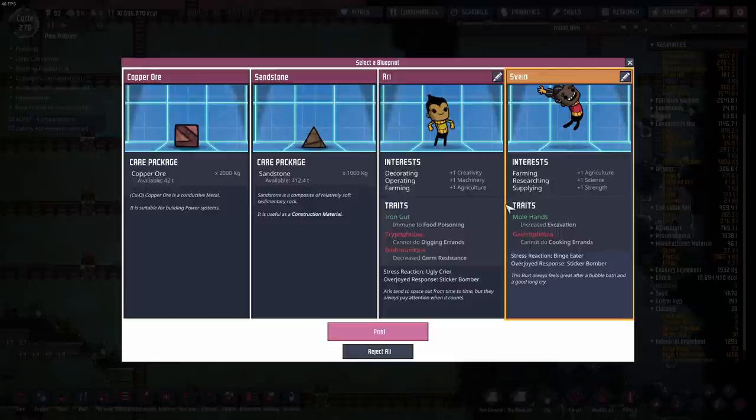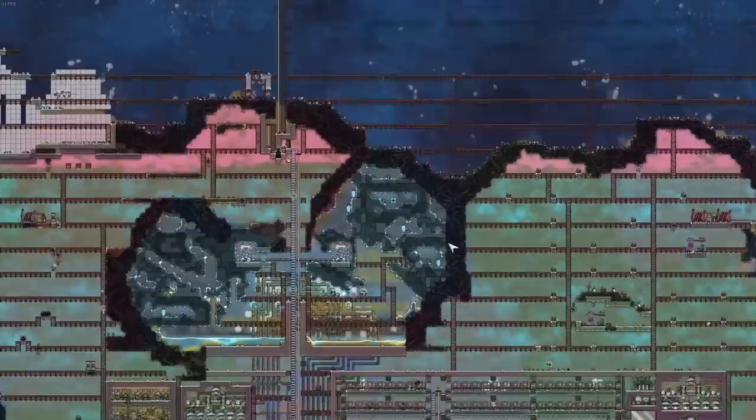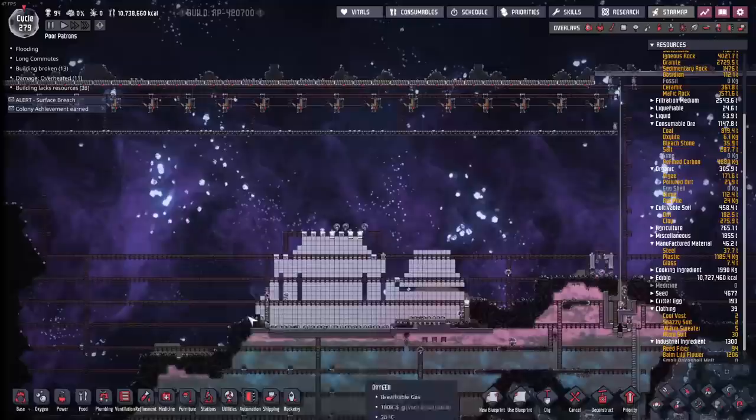Say hello to our newest duplicate patron: Sven, number 94 - molehands, agricultural, science and strength. Now that we've got that done and the melting started, we need to put together a shovel farm. This is going to be fed with regolith at some point in the future, so we want to plan it just right. I think we'll put it in down here where there's already some construction placed.